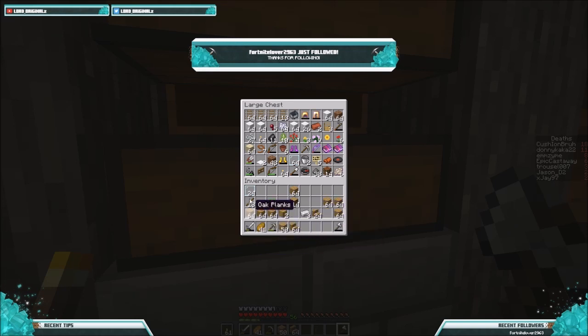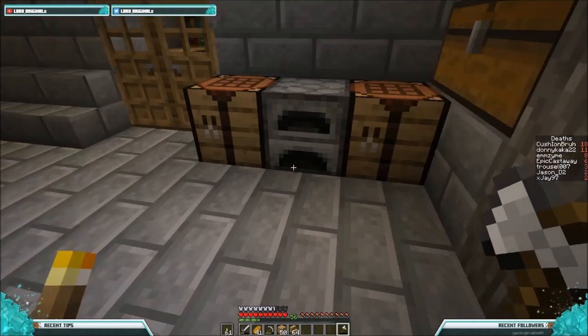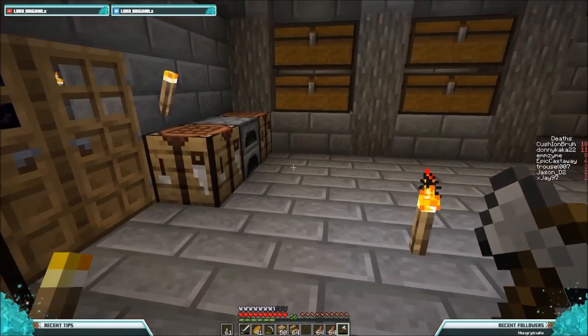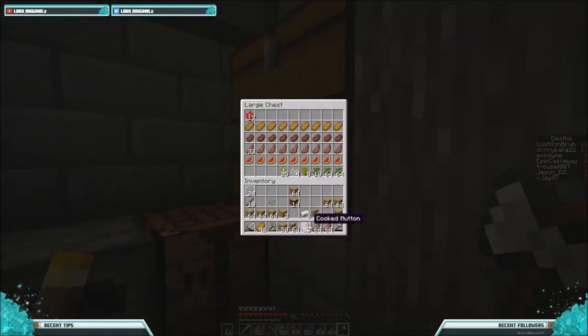I need three — oh my god, I already have three doors. I'm raging. Food — nice, I remember I was cooking a load of food. I have a load of food now, yeah I have enough food.